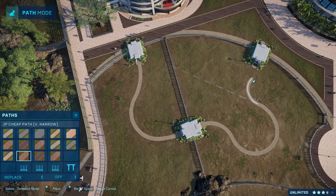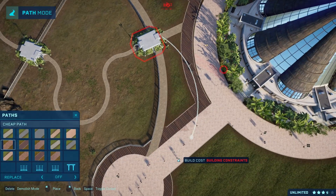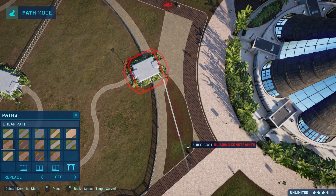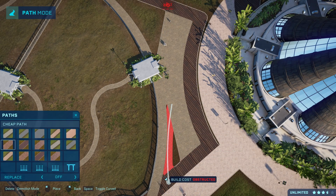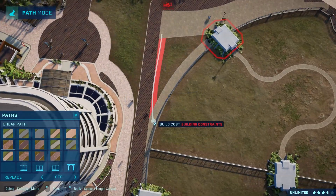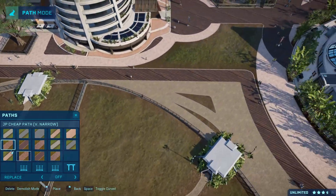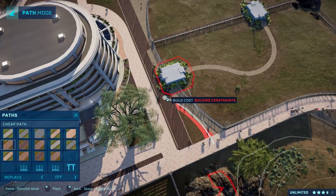The Psittacosaurus especially I really wanted to include because it is the single most accurate dinosaur we have in the game. We have an almost perfectly preserved Psittacosaurus in real life, and the mod author Nanolocensis was able to base it off that fossil — getting even the skin colors to be as close to reality as possible, which is really impressive.